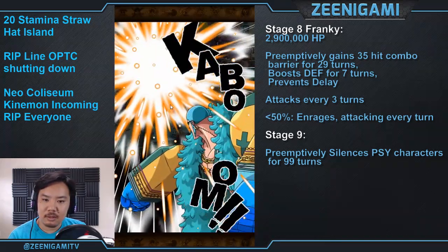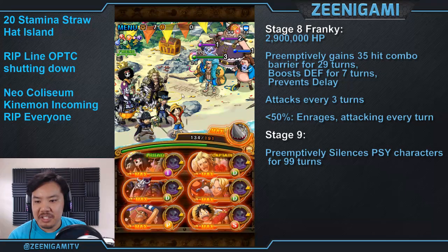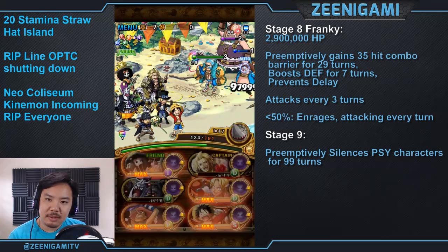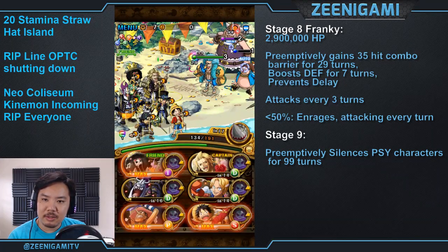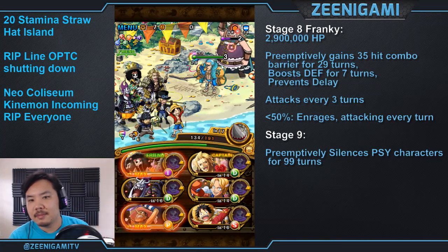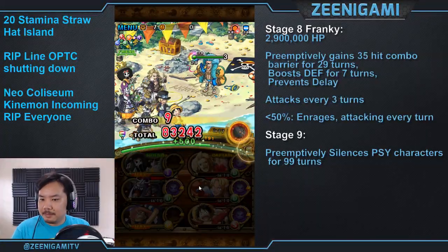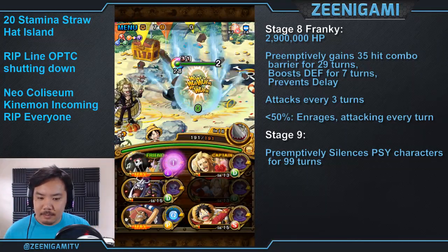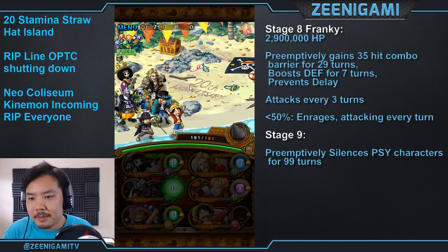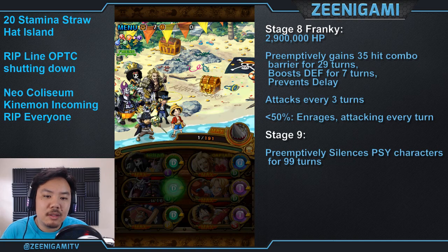Use Moria, Sabo, and Duval — use Duval first, then Moria, then Sabo, or whichever order you want. Kill the enemies in the back, then prepare for a nice, super long stalling time. After we wait 30 turns, we start hurting Frankie. At that point it is actually a won game. As soon as you kill the two guys in the back, you've won — there's no other way you can lose. You can't die to stage 9, you can't die to Luffy. The only way you can lose is if you lose your patience.